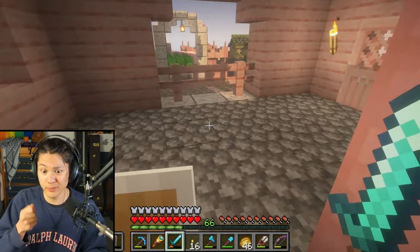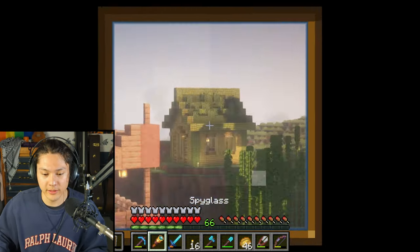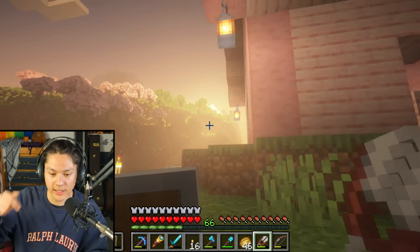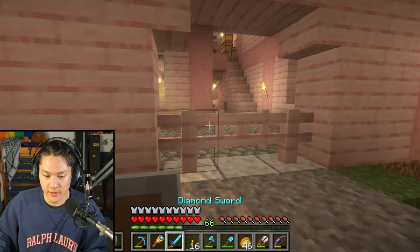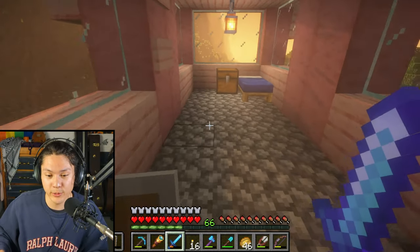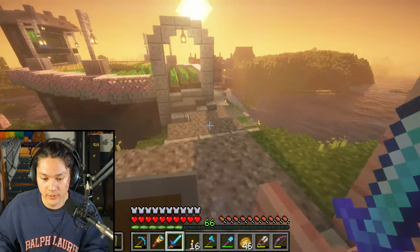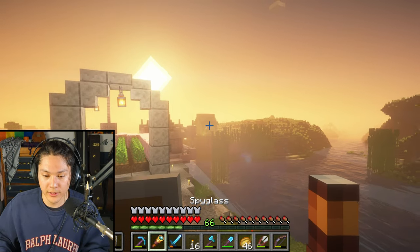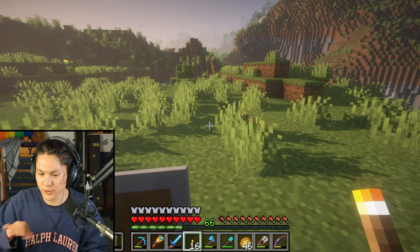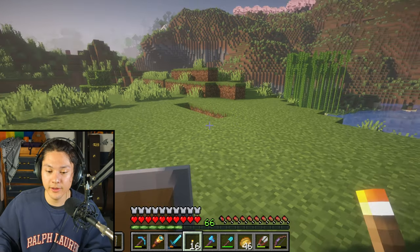Now, where should I build this villager breeder? I'm thinking maybe over by the enchanting room. I think the sun's starting to go down, so I'll go to sleep. And in the morning, I'll start building the villager breeder. It's morning! Let's go over near the enchantment room. Let's build it here — I'm going to destroy this grass. I cleared this area to build on.